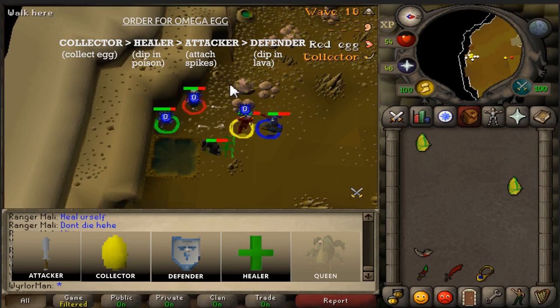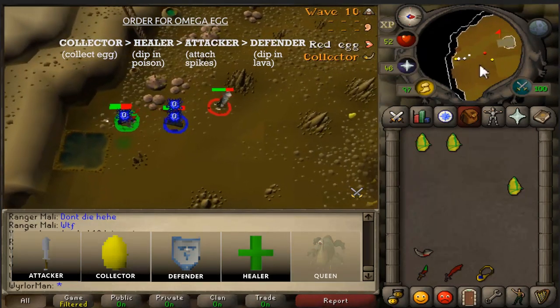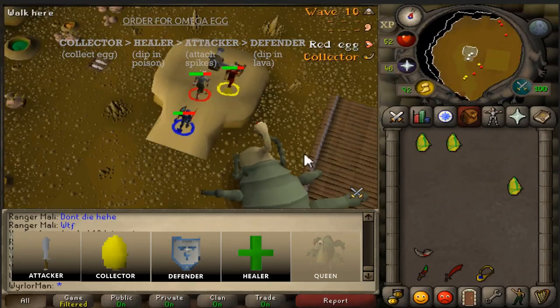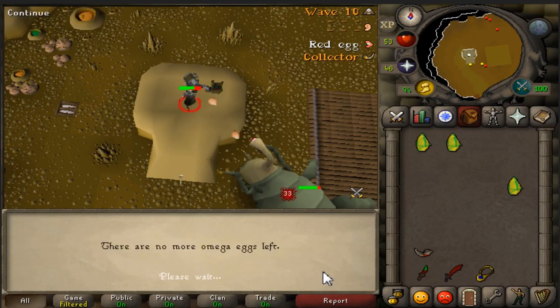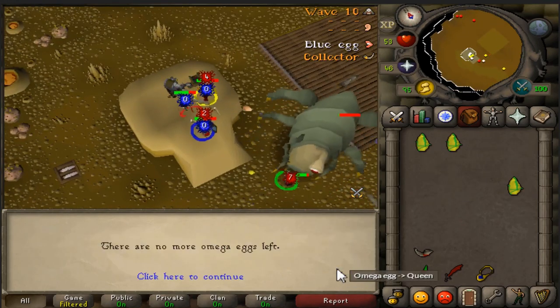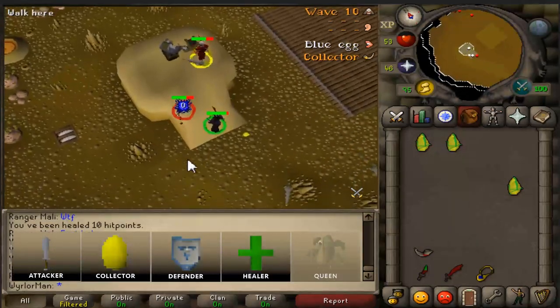A few different tips: make sure you are staying by that healer pool, as it's so much easier to stay healthy if everyone is in the same place. You will be taking constant damage from the Queen, who attacks everyone at the same time and can hit relatively high. So you may need to get some healing, especially if you have low hit points. Other than that, there's really not too many extra instructions — you just pass the egg around, buff it up, and shoot.